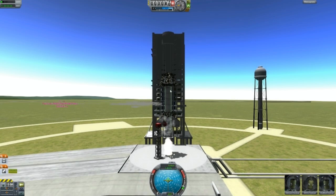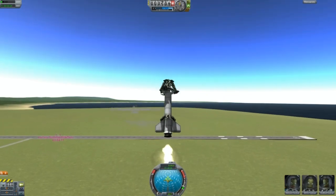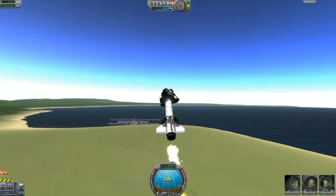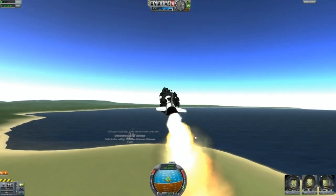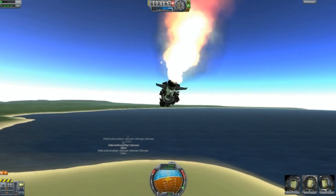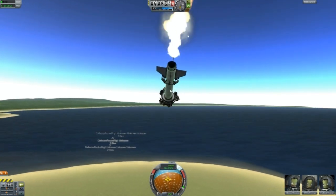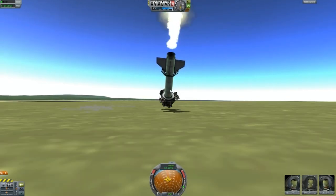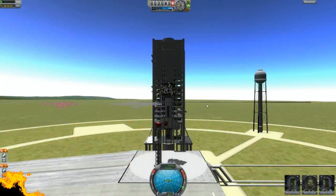I'm hoping to get a ground contact this time and allow it to bounce around and see how well the protective device works. That was not a good example. Definitely not a good example. Let's try this again, shall we?